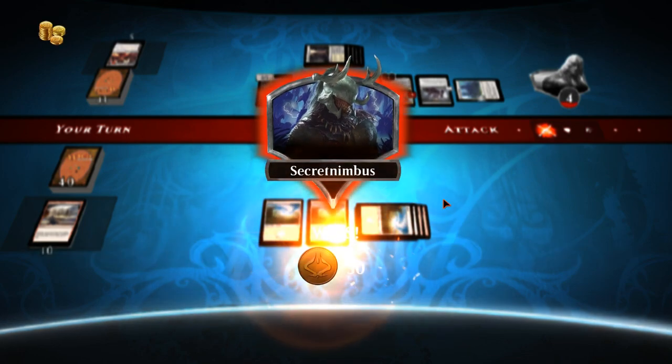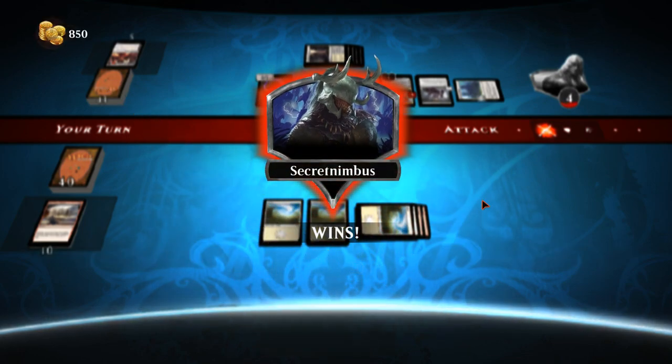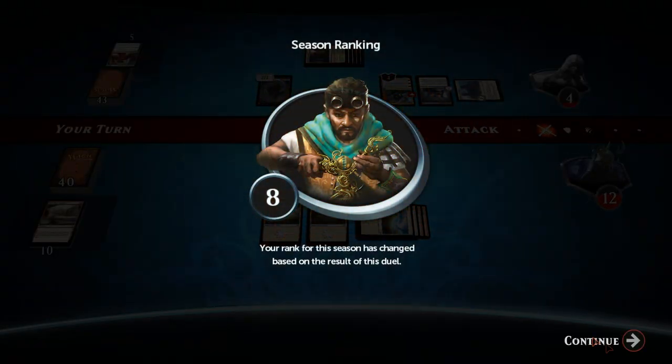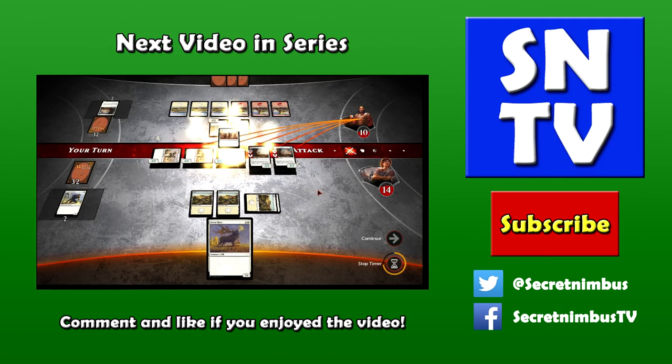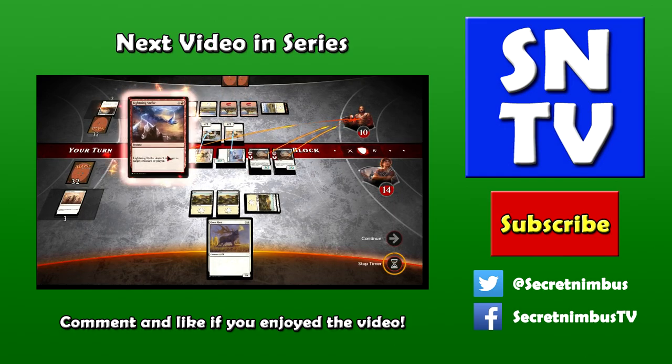Unfortunately I'd like to play one more game but I don't have the time today, so I'm going to round off the episode here. We're up to rank eight — very nice. That is my dwarf and vehicle deck. It's a pretty aggressive deck — we're always going for face more than anything, not much control. It's a lot of speed and aggression. As always, don't forget to comment and like if you enjoyed the episode — see you next time. Goodbye!